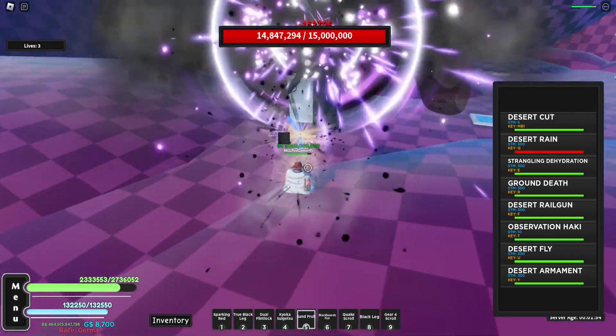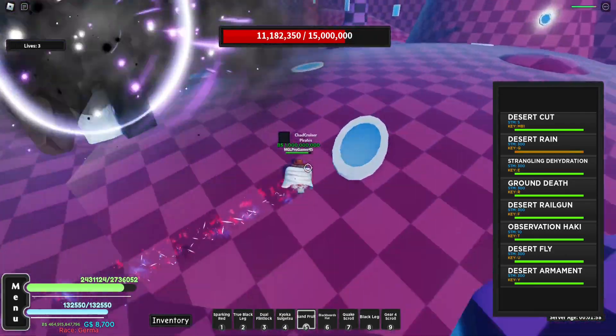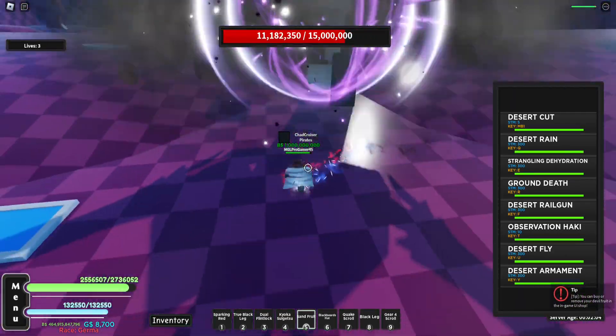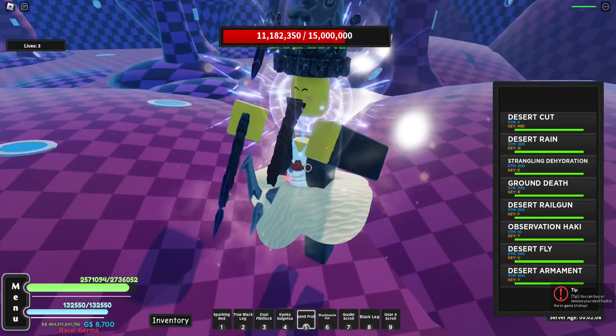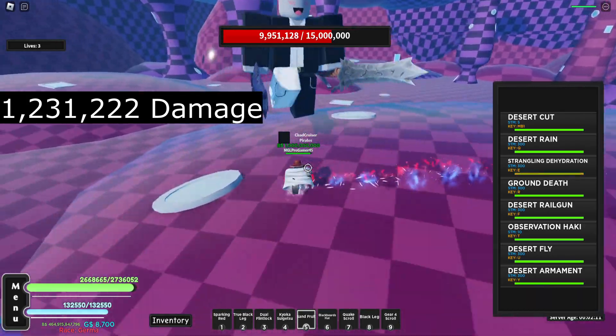Starting off with Desert Rain — it's doing a lot of damage, that's a little OP for the first move already. I'll tally up the damage and throw it on screen. Then Strangling Dehydration — that was pretty good, I'll throw the damage on screen somewhere too.